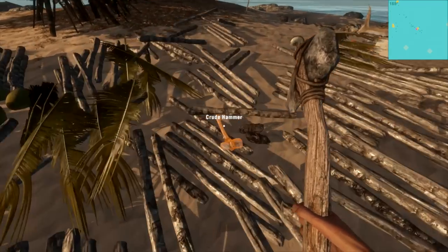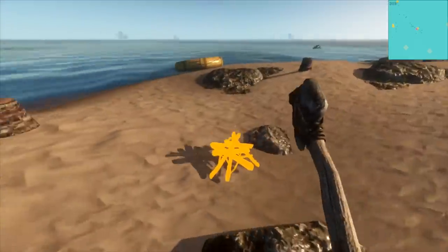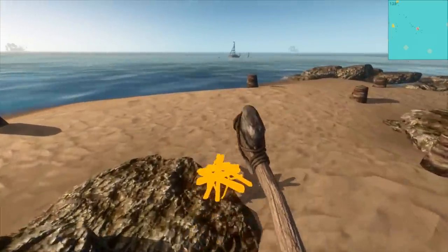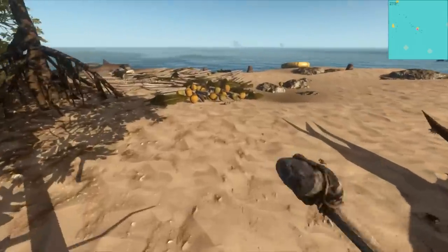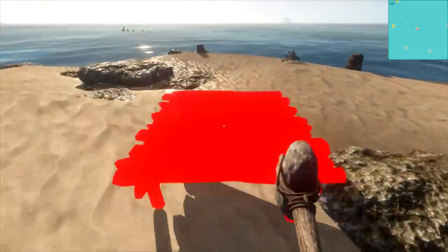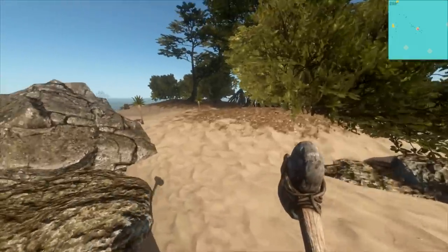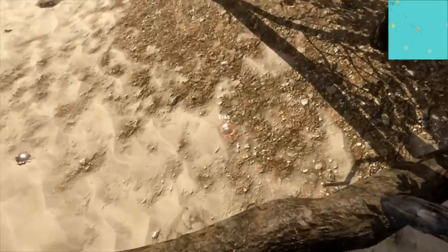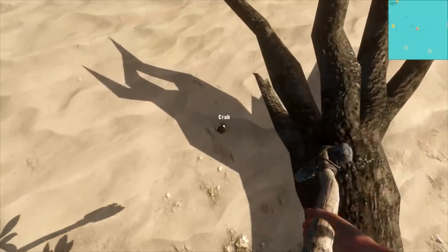Since we're starving to death I probably should make a cookery. I gotta figure out where I want to have my cookery that's not going to be in the way of the museum — I guess over right here, looking out at this shipwreck. We'll do that, and then we just need to make a foundation base with my hammer. I always feel bad doing this, but crabs are the easiest things to kill to survive. So if they wanna chill on my island while I'm stomping around here, I think they're the best thing to kill and eat.